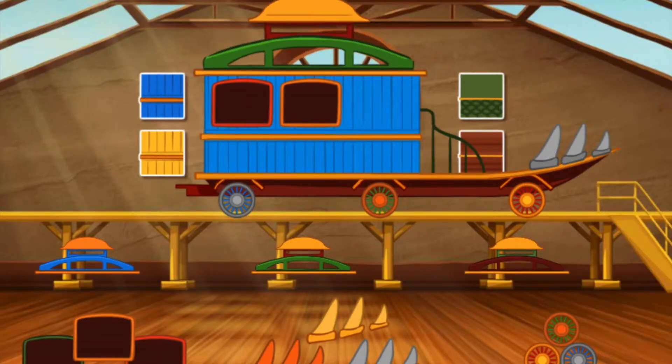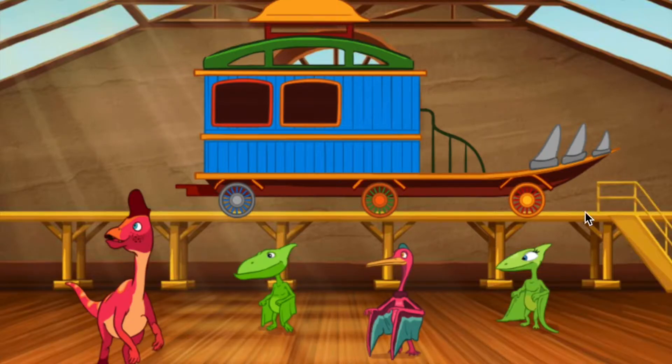Now that's a nice train! Now let's add some passengers. Choose and drag a dinosaur to your train. Click the green arrow to move to the next step.